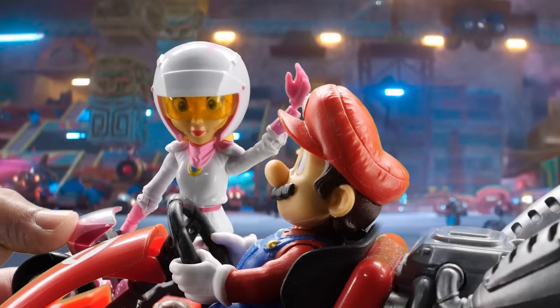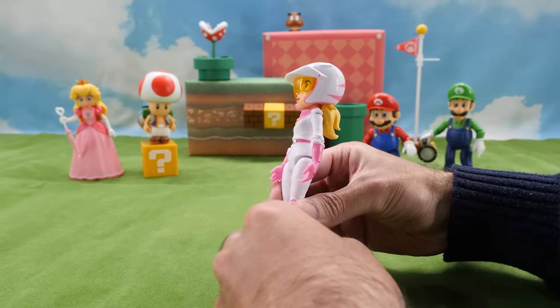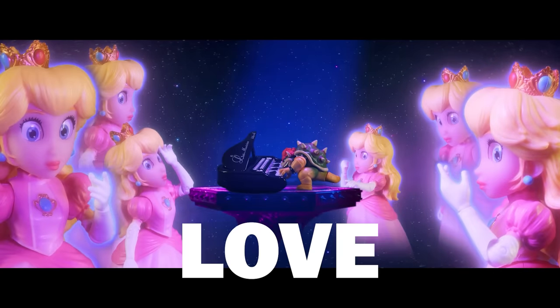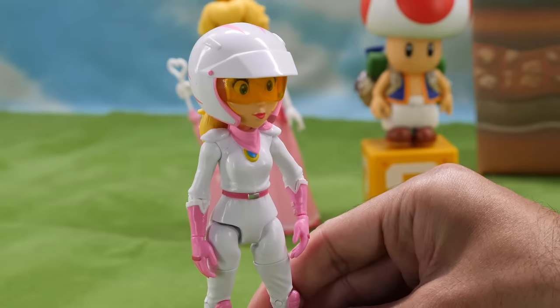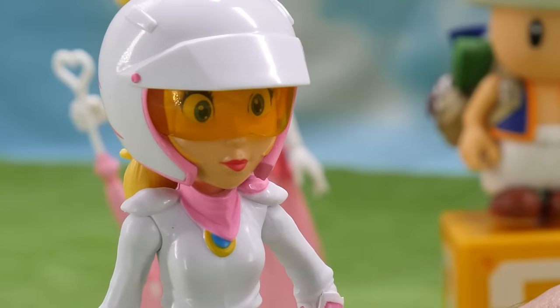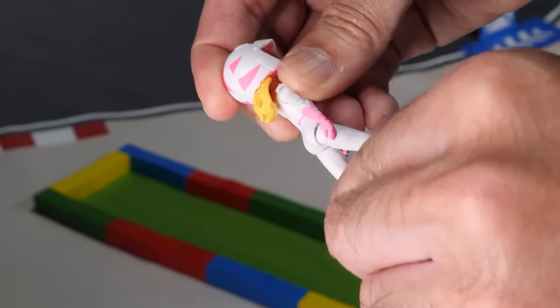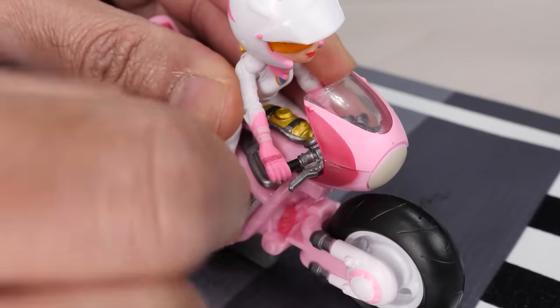Here's Biker Peach out of the box. In character: 'Peaches, I love you!' 'You really thought I'd marry you?' 'Kinda.' 'I'd never marry a monster!' We got Peach in her biker suit in a smaller scale with the Mario Kart pullback racers, but this figure looks a hell of a lot more detailed.